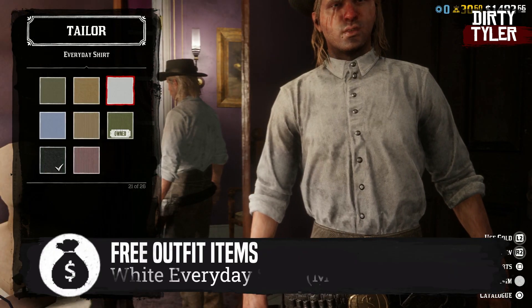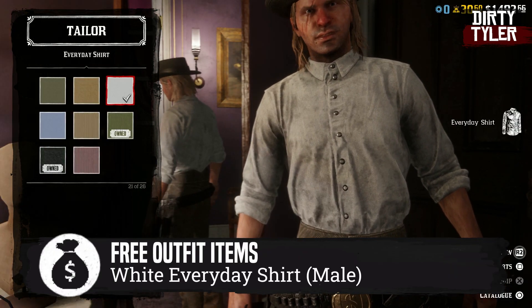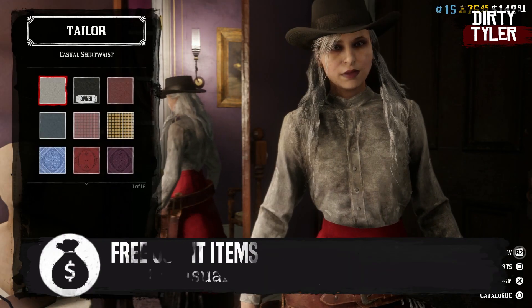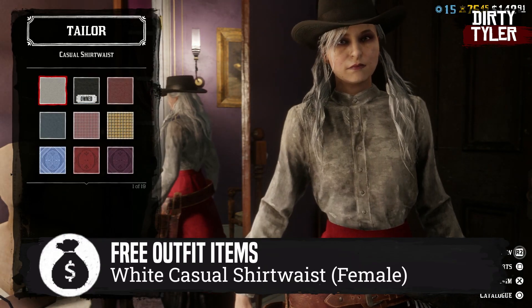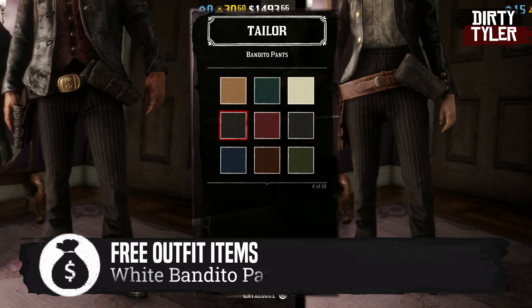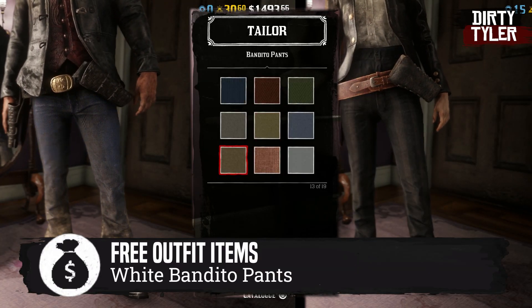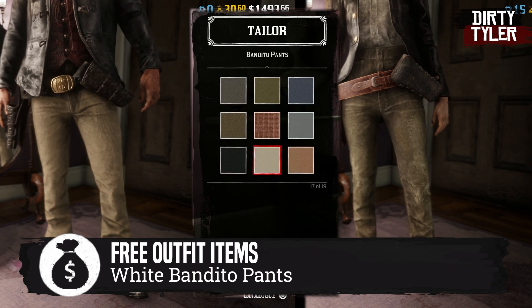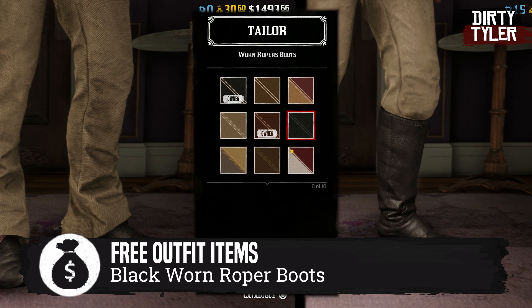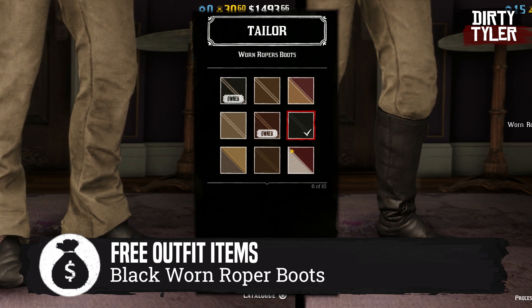For males, grab the everyday shirt in white. Female characters will be grabbing the white casual shirt waist for this outfit. For pants, both male and female characters will be grabbing the white bandito pants. For shoes, grab a pair of black worn rubber boots — available for both male and female characters.